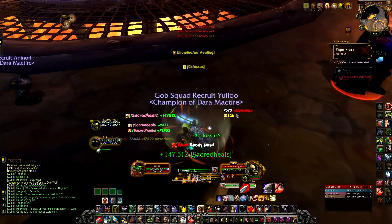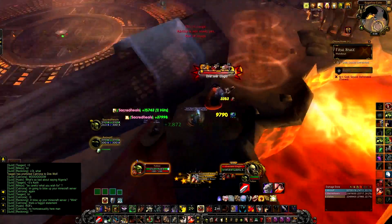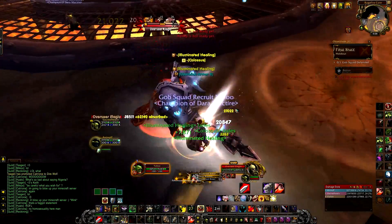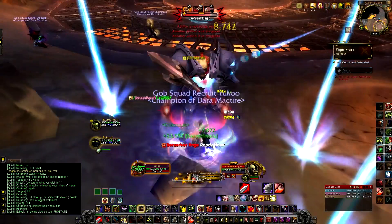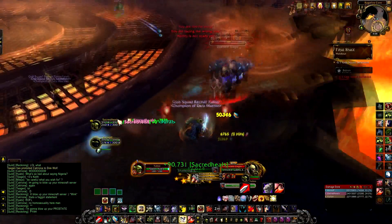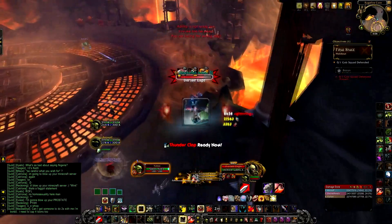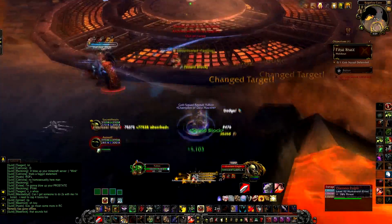After wiping, I decided to kite the boss around the outside of the room so that all of his AoE stays on the outside, and my healer and DPS can stay safe while I pull him along the wall. Unfortunately, what I didn't realise is that he randomly charges a person in your group, and some of the AoE hit in the middle — but it is easily avoidable. My teammates were alert and just moved out of the way.